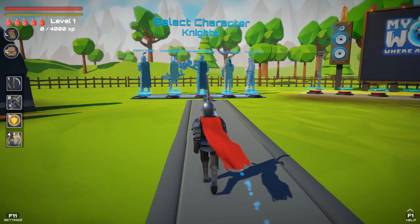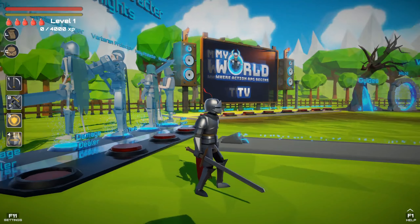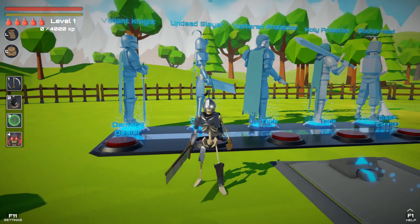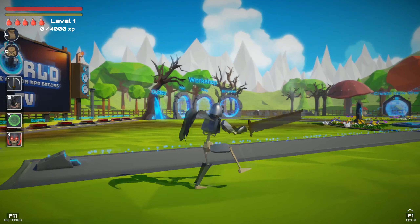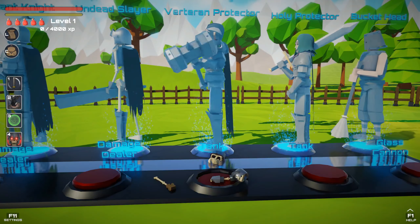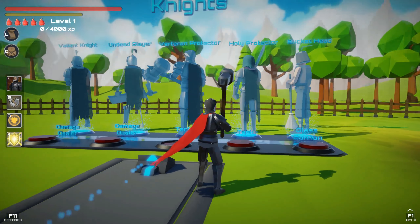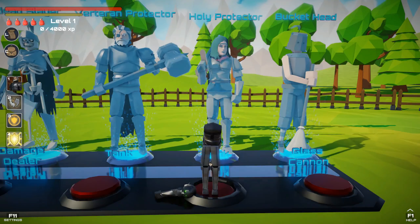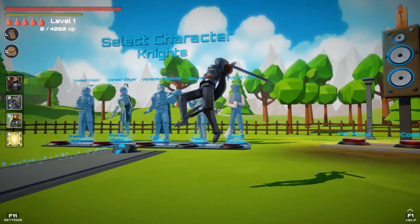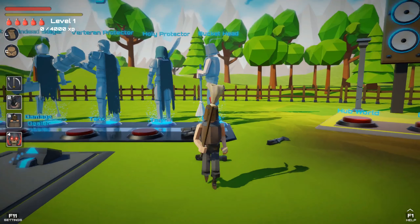Oh, select character — Knights Valiant Knight, which is probably the one we have right now. We have the Undead Slayer — what the hell — the Undead Slayer, which is quite nice, quite a great sword there. There's a Veteran Protector — she's an old man with a big big hammer. Holy Protector. This is like a warrior. I don't know if there's any kind of classes — no, there doesn't seem to be magicians or sorcery. The bucket head.